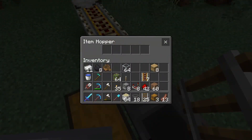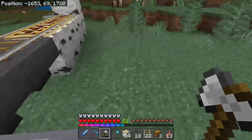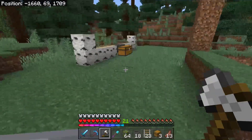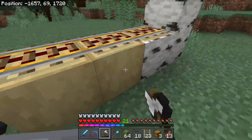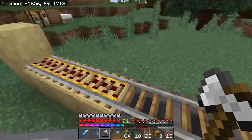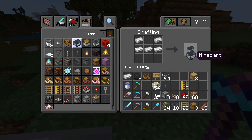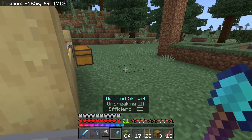Alright, hoppers in — there we go. And then we have our leaves. We do have several beehives down there that I have bred up bees for — grown the trees to get bees for them. And then oh, we didn't get hopper minecart! Let's grab one of those, then we'll grab one of those, and he's just gonna run along this line.